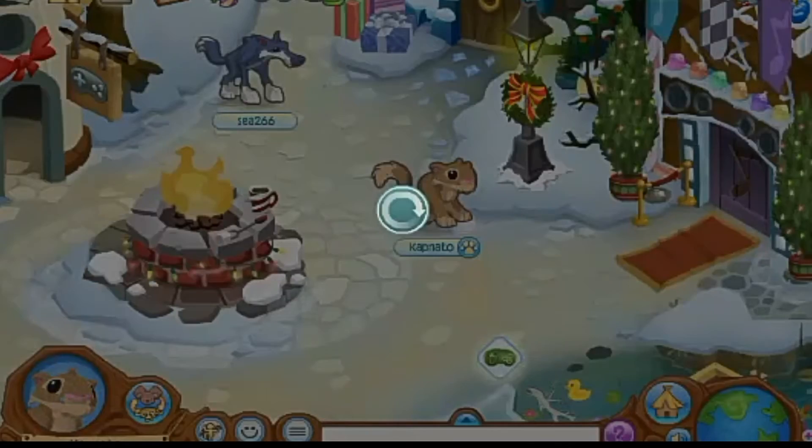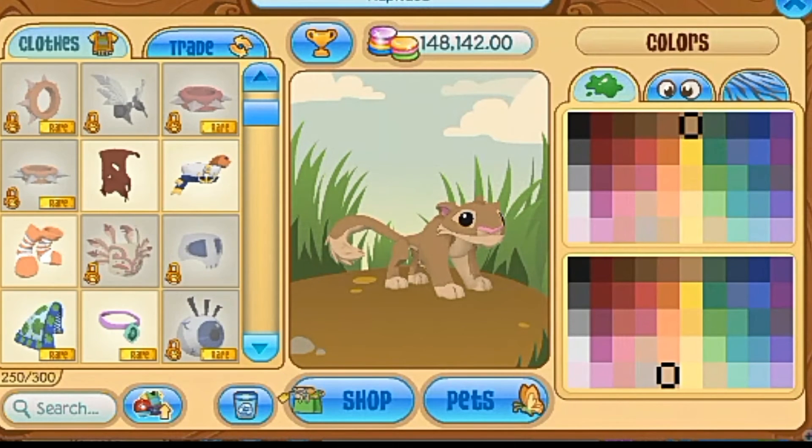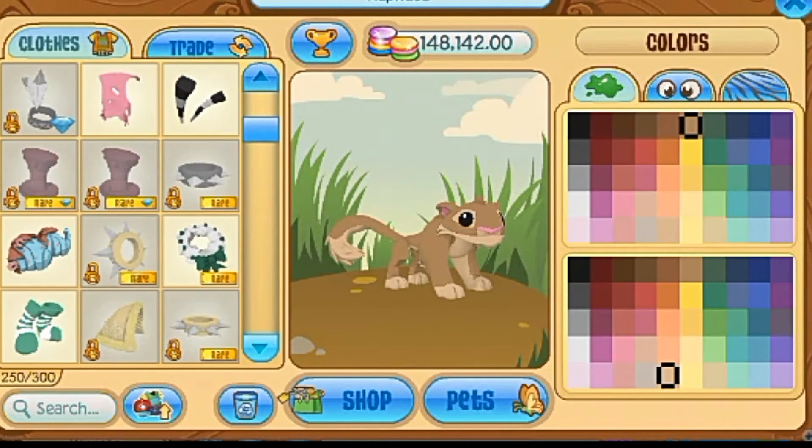First things first, we are going to be choosing our festive colours. Festive colours will probably be red, white and green. But I kind of want to be a little bit different — I don't want to have to strictly stick to those colours, but if I have to then that's okay. I do have quite a lot of festive items in my inventory so it won't be too hard to do this.